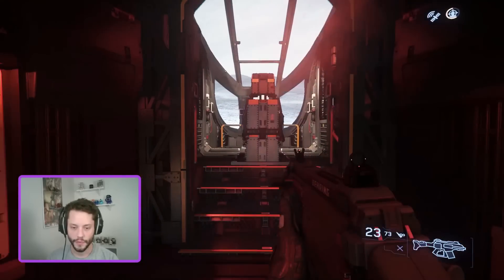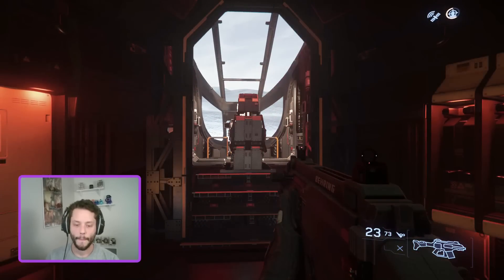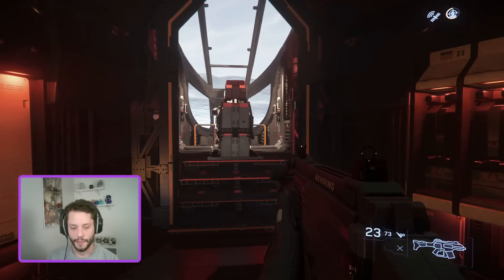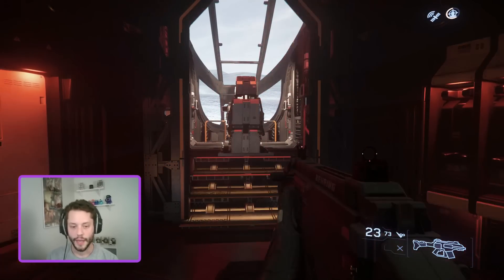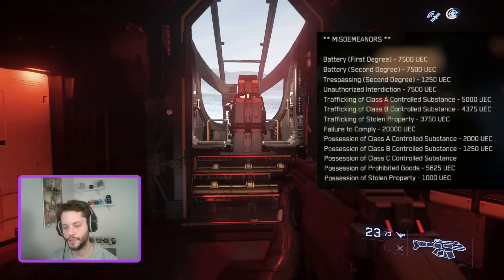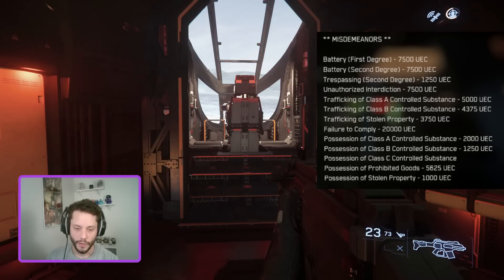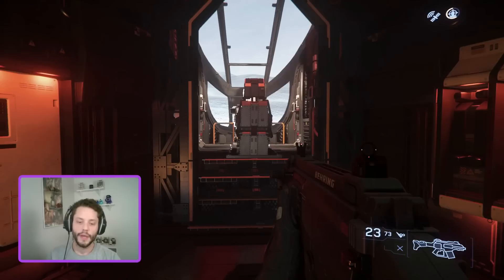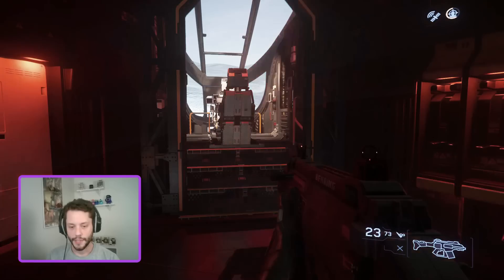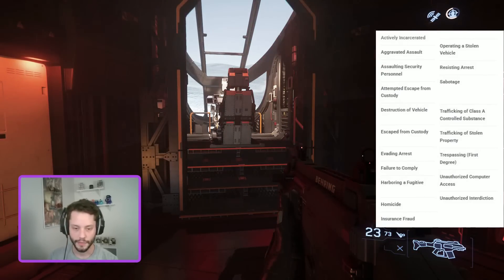I will now give you an overview of Crime Stat and offenses in Star Citizen. There are five levels of Crime Stat, 1 through 5, and there are two different types of offenses: misdemeanors and felonies. Crime Stat 1 offenses are all misdemeanors, and some Crime Stat 2 offenses are misdemeanors — those are all the misdemeanor offenses and the fines associated with them. If an offense is Crime Stat 2 through 5 and is not a misdemeanor, then it is a felony — that is the full list of felonies in Star Citizen.